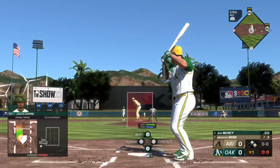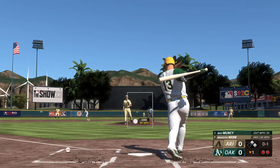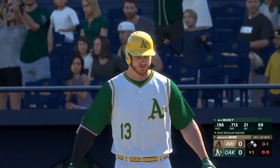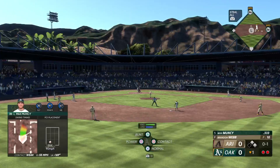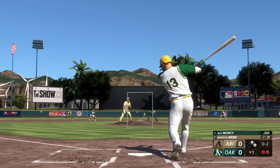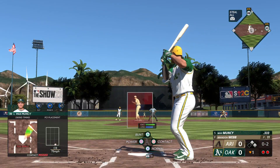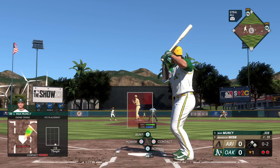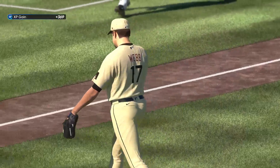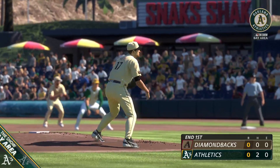Max Muncy at the dish — this guy with light-tower power. He swings and fouls one off. Got the bat going too soon — strike two. We can see him muscle up a little bit; he's trying to hit the ball a mile. Got to make sure he stays within himself so those mechanics can allow him to hit the ball a long way. Swing and a miss — struck him out, couldn't catch up to the heater. Thrilled with the punch-out to get out of a jam.